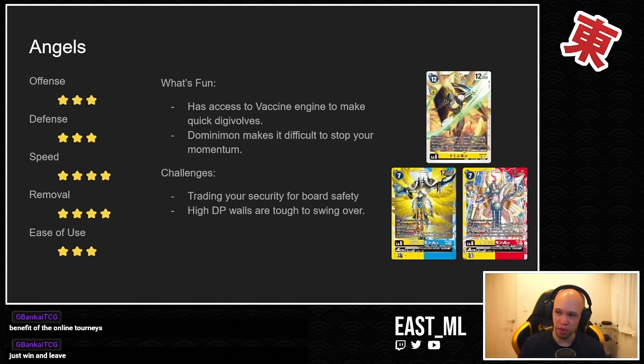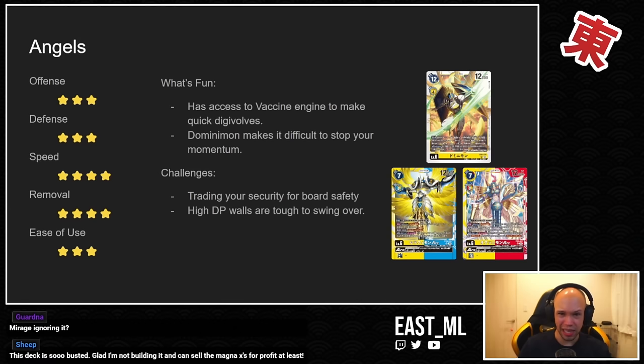Next up is Angels. A lot of the EX6 decks are yellow or purple-yellow, and all the angels happen to be Vaccine, so Patamon makes his triumphant return. Notice the theme with all the yellow decks. Angels is cool — it's only in the past two weeks or so that people have really been messing with cards like Dominimon and some of the Ace cards for angels, whether in a purely focused angel deck or splashed with Mastamon, like in the list Misosoup posted when he won a hundred-man tournament two weeks ago.